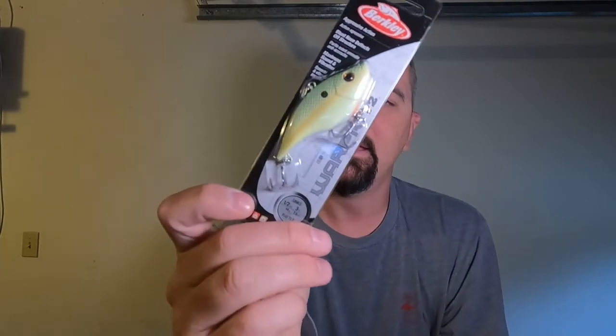Next we got a Berkley Warthog 1.5 in the color Purdy Shad. This looks like a bleached, sun-bleached chartreuse, kind of like a Sexy Shad maybe. Not a bad look — a little lipless pink bait. Pretty awesome.